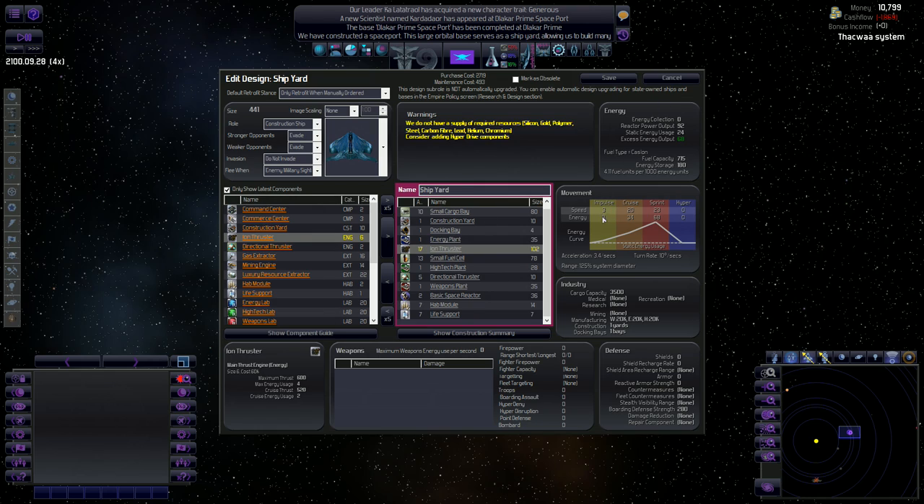I'm actually not sure what impulse is — something I should look up. Reactor power output is how much power our reactor puts out. Static energy use is how much energy the ship uses when just sitting around — basically its idle fuel burn. Excess energy output is how much energy is left over from the reactor after static use.